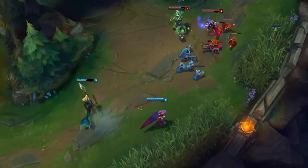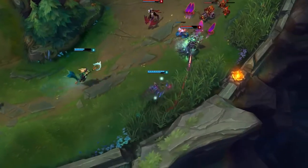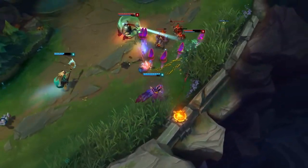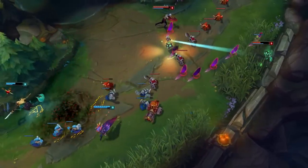The best time to flaunt your Deadly Plumage is when an enemy overextends. When the Chain Warden whiffs a hook, Xayah uses her W's speed boost to make him really feel the sting of embarrassment. Dodging seems to be a weak spot of yours.